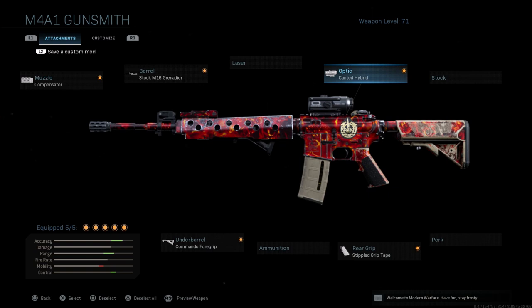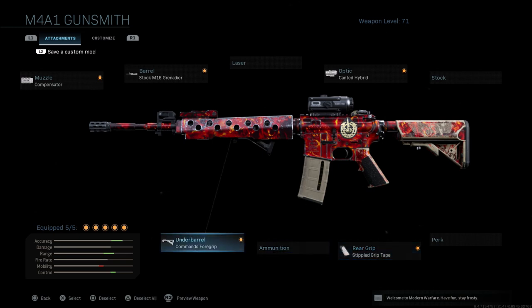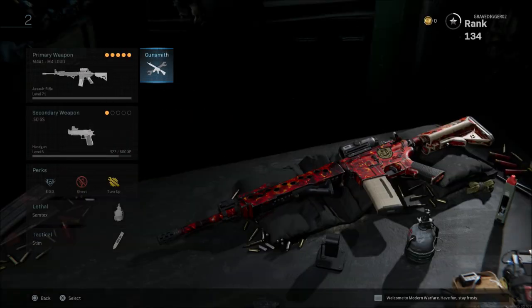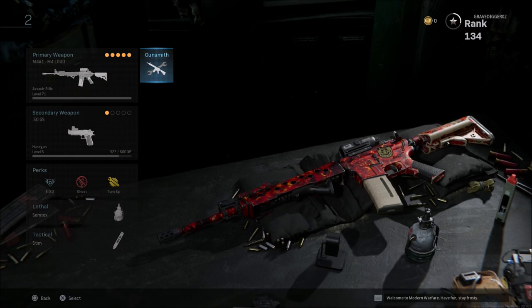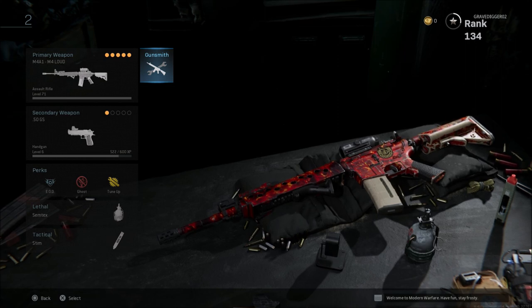You could also go with iron sights if you wanted to run maybe some ammo or a perk on this weapon. For the rear grip it's going to be the stippled grip tape, and for the underbarrel it's going to be the commando foregrip. These are my personal two favorite classes in game right now. The M4A1 is by far the best gun in the game. There are a few others that are very close, but when it comes to building a weapon with good recoil control, good stability, and pretty decent ADS, it's hard to beat this gun in most situations.